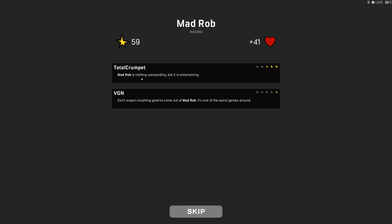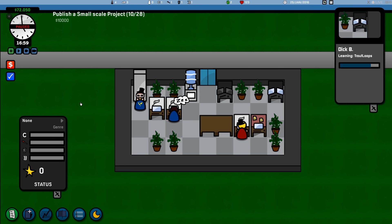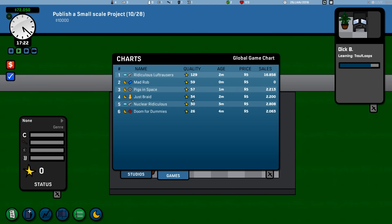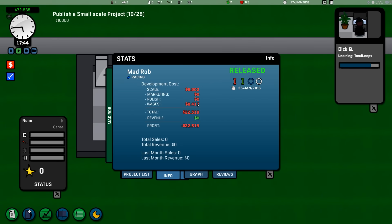Only 59 quality — I expected something better, but that's okay. Mad Rob: no marketing please. Plus 41 fans. Total Crumpet: 'Mad Rob is nothing outstanding, but it's entertaining' — two and a half stars. VGN: 'Don't expect anything good to come out of Mad Rob, it's one of the worst games around.' And: 'Asking five dollars for Mad Rob is highway robbery.' The assistant notes: if you can't place a fridge and water cooler near your workers, maybe it's best to use the movement speed bonuses. I don't know what that is — is that a thing?